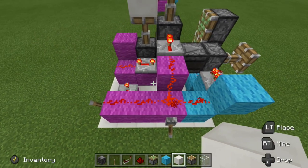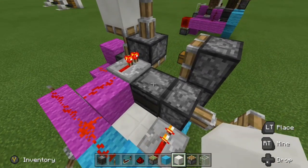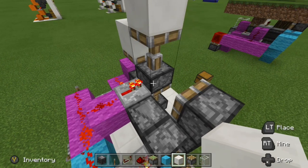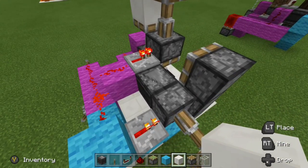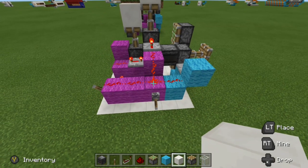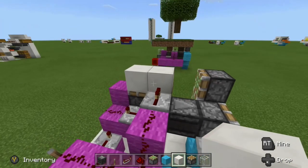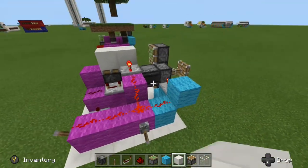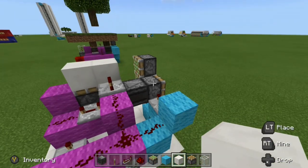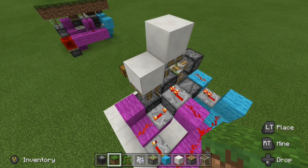On the retraction, when we take away the power, we have this eight tick delay controlling our double piston extender. Because we have this dropper, our observer is detecting that dropper updating in eight ticks, so after eight ticks our piston retracts and then a tick later it fires off these pistons once again. Let's get a good look at it — turn the power off, notice that pushed out after the double piston extender retracted. Again, this is the first thing powered, and when we take power away there's the retraction and then that one fires off at the very end. The redstone for this is all done.